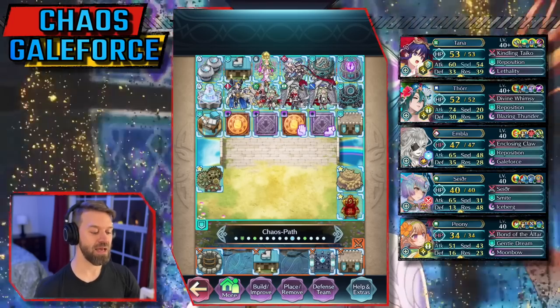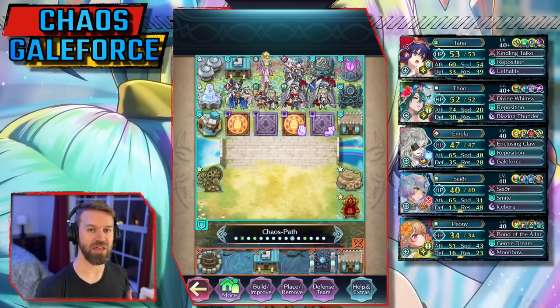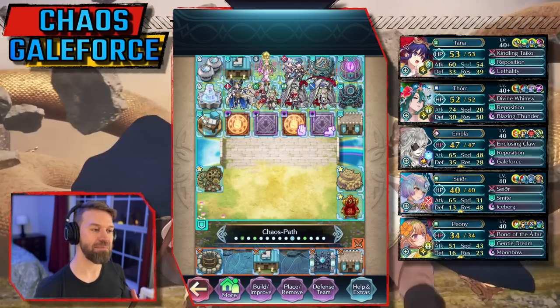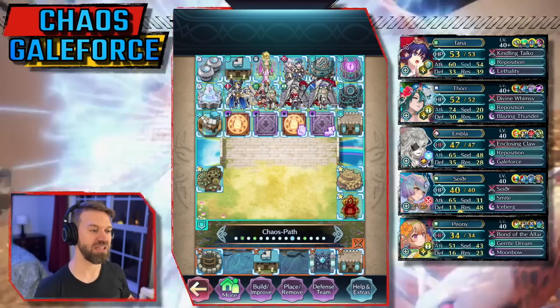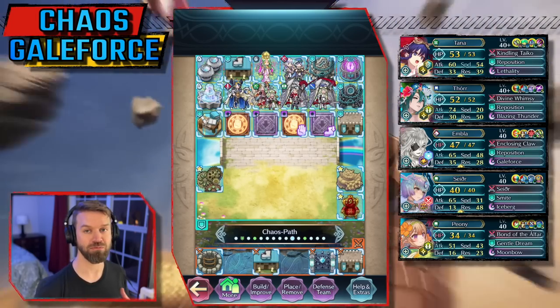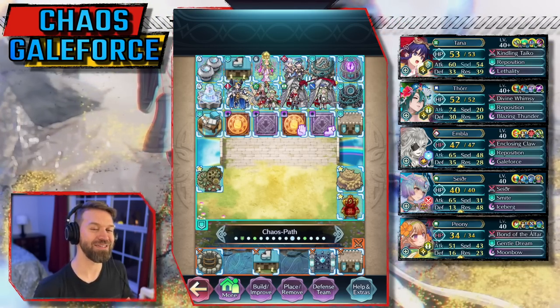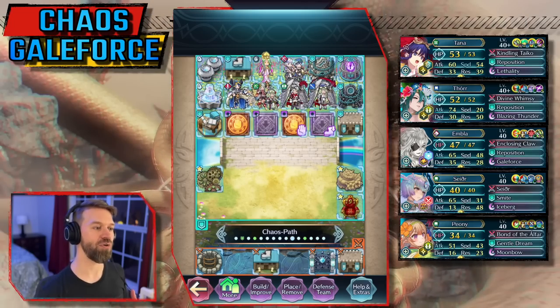You'll find there are teams you're more comfortable with than others. I love Flame Tana and the way she plays, so she matches my style more than something like Brave Seliph — Brave Seliph would take me more time, Flame Tana would take me less. The amount of practice you put in is huge to how well these things do. But we have one more clear to go over, and this is the Sather clear that just blew my mind when I got it to work.